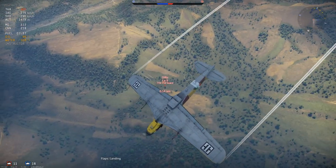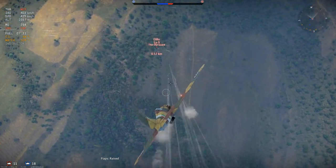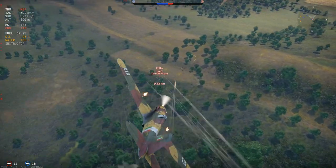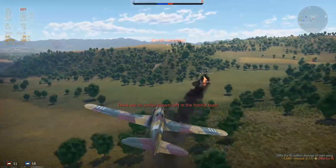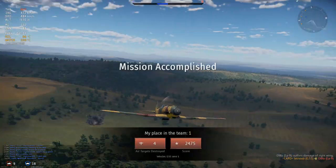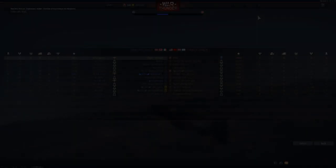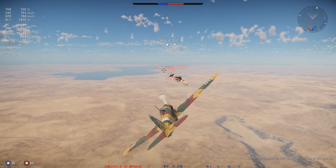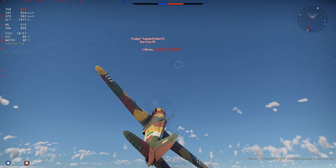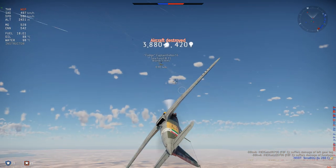Many players, including myself, have overlooked the Italian tech tree below tier 5 because I don't really hear much discussion around Italian props recently. I felt the G55 wasn't a bad choice. The G55 Series 1 has a very strong armament — it gets three 20mm MG151 cannons that vaporize any aircraft they come across, and two 12.7mm machine guns.